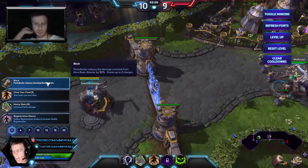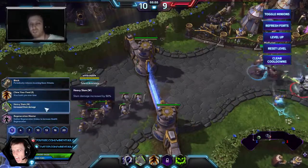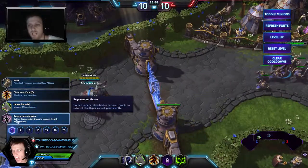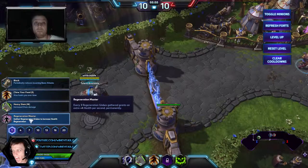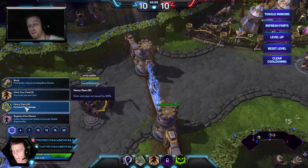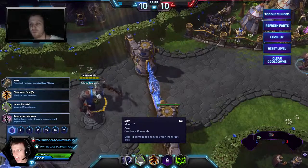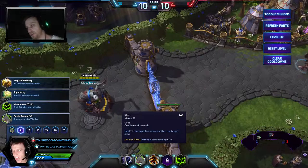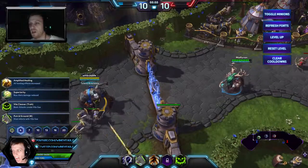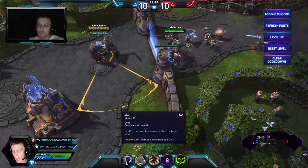Maybe pre-nerf you could make a case that Nova was so strong that in a match with Nova you might want Block — especially as a solo tank. But with this damage build, we're not going to take that. A tankier build would take Chew Your Food or Regeneration Master where you just need a little bit more sustain. But this is for damage, so it's Heavy Slam. Damage increased by 50% — you can see it deals 115 damage right now at level 10, so that's an extra 57.5 damage. It's the lowest cooldown of his abilities at 8 seconds, and it's going to stack up.